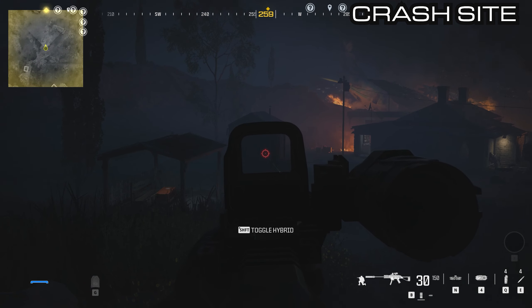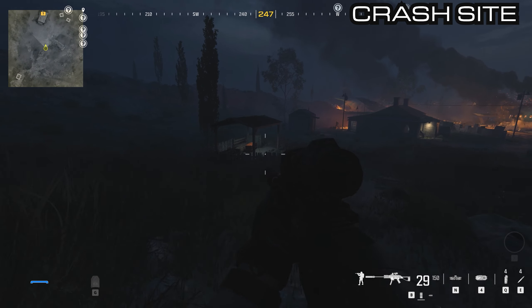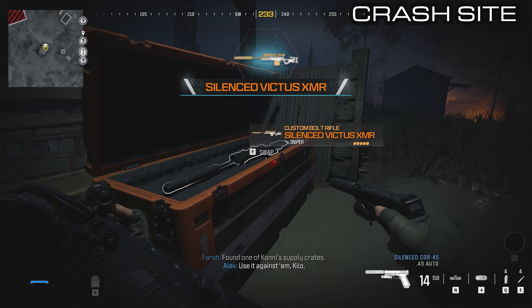Starting from where you spawned, going round to the left-hand side, you should be able to see the crate just under this overhang. This is our first one right here. Inside of here is the Victus XMR.